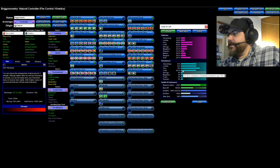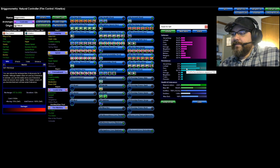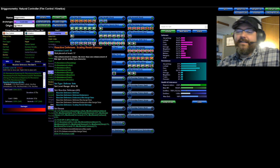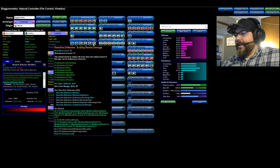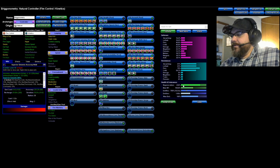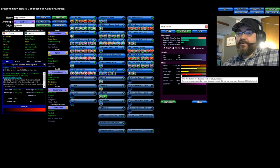Looking at the stats: my fire and cold defense is at 45.6%, so I'm soft-capped. Fire resistance is capped at 75%. With the Scaling Reactive Defense proc active — which it will be constantly while farming in a mob — the resistance stays right at cap. If I removed it I'd drop to around 66-69%, but you're going to be in a mob the whole time so it'll be just fine. I also have 230% regeneration, which is pretty solid.